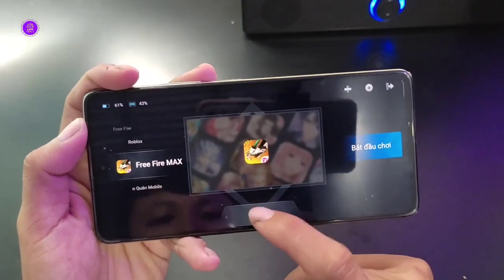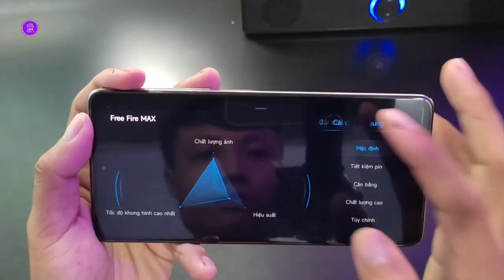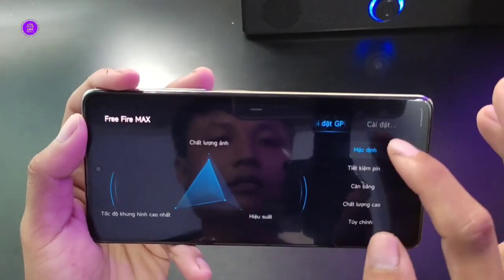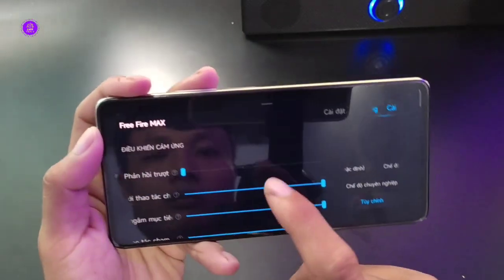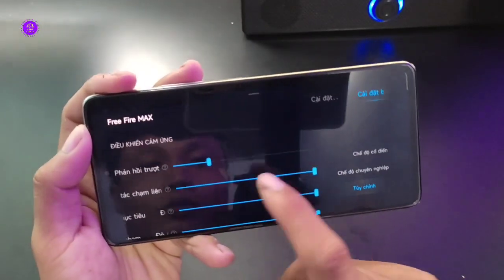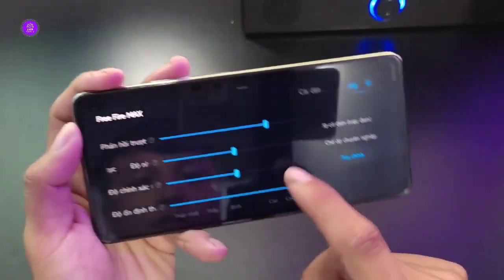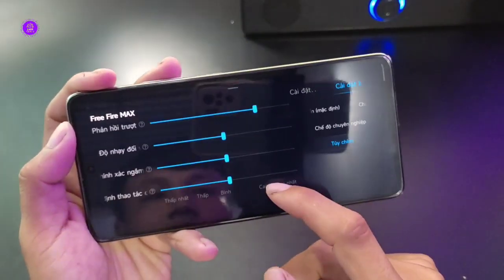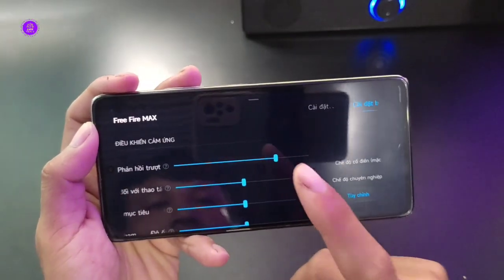Anh em kéo xuống, chọn mặc định. Trong bảng mặc định này thì anh em thấy có phần cài đặt mổ sung ở đây. Mặc định trong phần Game Turbo sẽ nằm ở mức khoảng dưới giữa thôi. Đây là cái mặt pro tăng độ nhạy - cách để chúng ta có thể tăng độ nhạy trong Game Turbo.